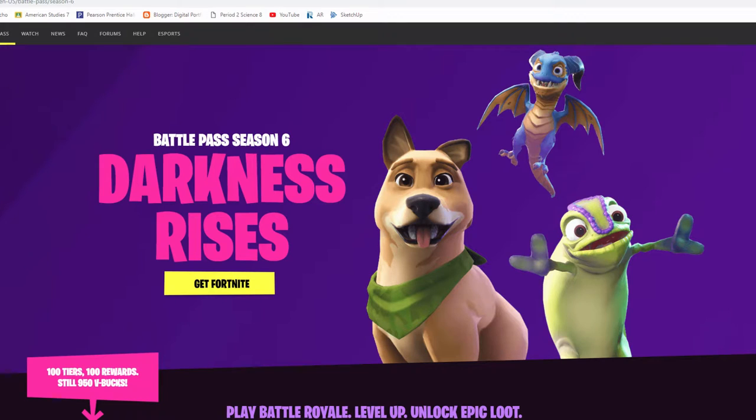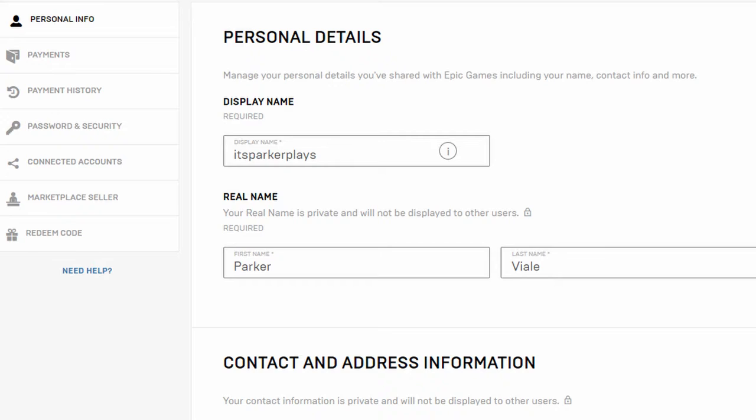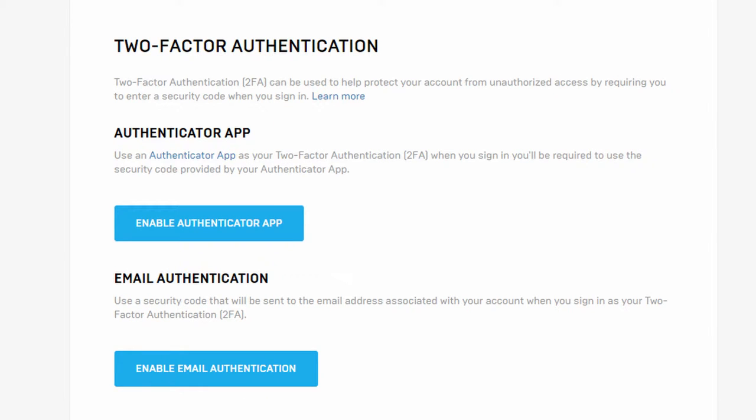Basically, you have to go onto the Fortnite website, go up to your account, click on the account, and once you're there you're gonna click on 'Password and Security.' Then scroll all the way down and enable the authenticator app for the two-factor authentication. You might have the email authentication already enabled.